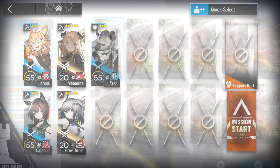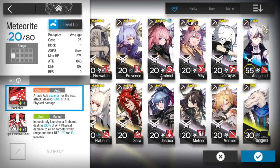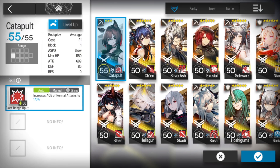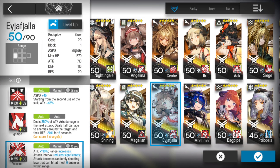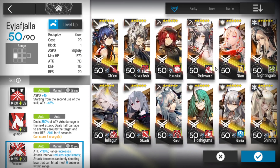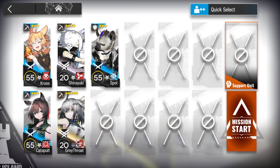This is the squad I used. I was trying with Meteorite instead of Shirayuki, and Meteorite can work as well. So let's go with Shirayuki — you'll need your 2 best AoE snipers. Or if you don't have them, you can substitute. Eya's second skill or third skill can work.